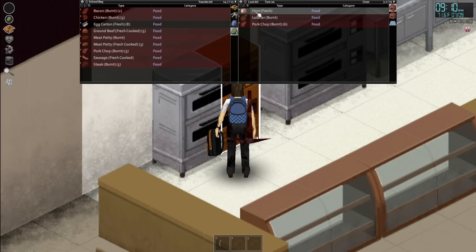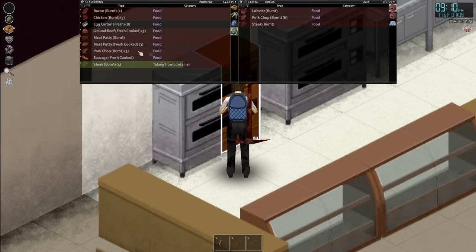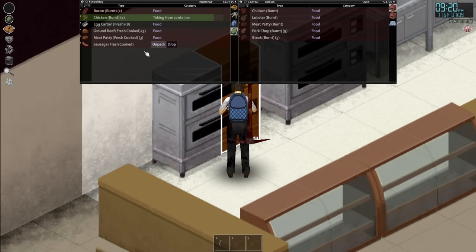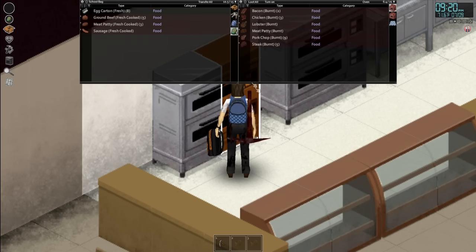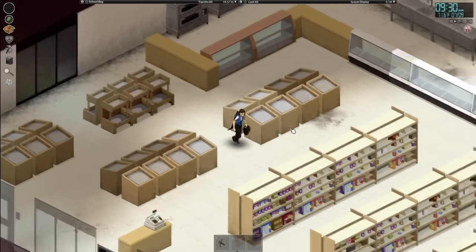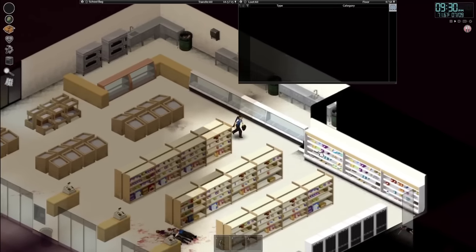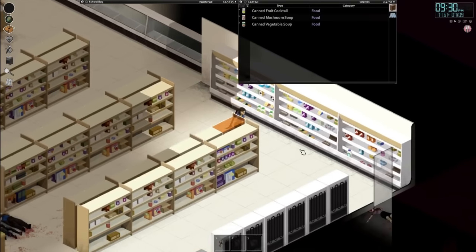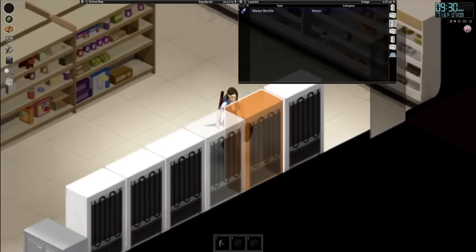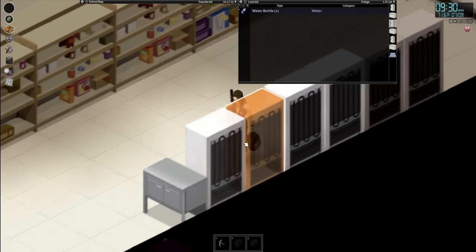Nevermind. Gosh diggity dang it. This is already not going good at all. Well, we have that burned food if we ever get very close to starvation. I'm very sad about that — it's because I went and grabbed egg cartons to cook up as well. We were able to salvage some ground beef and meat patties, so it's not the end of the world. Now I'm going to sort through the rest of the fridges, grabbing as many eggs and other meat as possible, and we can worry about the back area on day two.